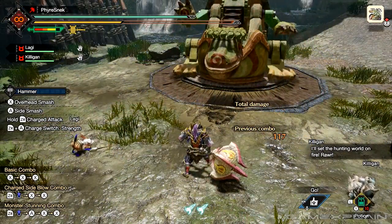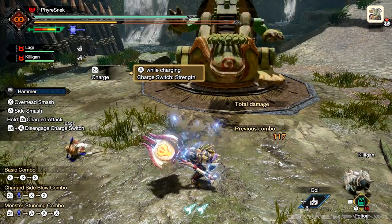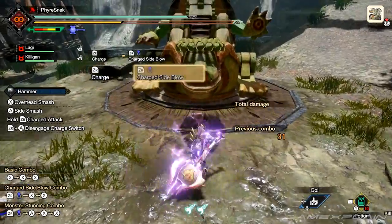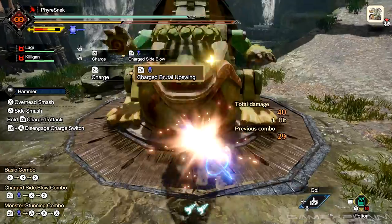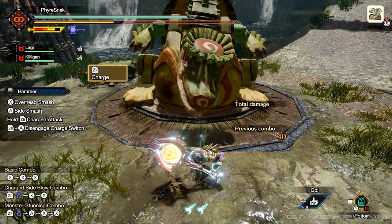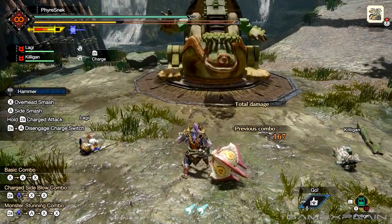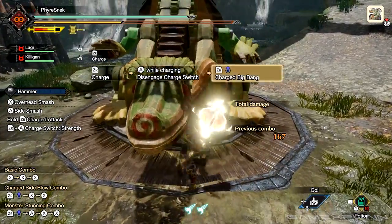Pressing A while charging lets you switch to strength mode, which changes the charge attacks at your disposal. At level one you get a charged side blow, and pressing X after it gives you a power swing. Level two gives you the charged brutal upswing, and level three gives you the brutal big bang. While moving in strength mode you also get the step smash. You can disengage back to normal mode by pressing charge plus A, though doing so starts you at level three.